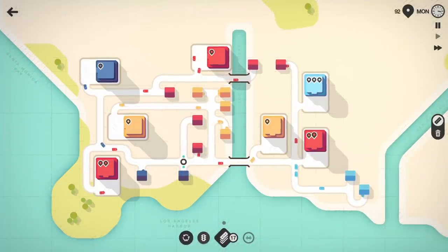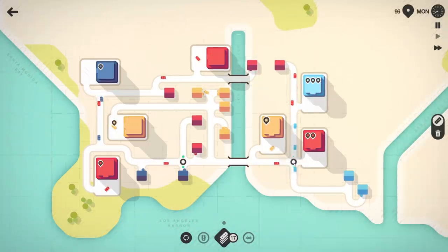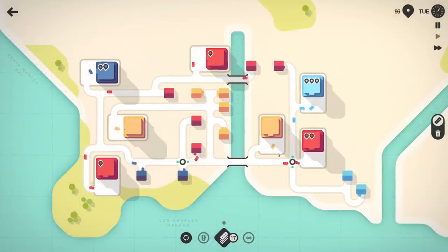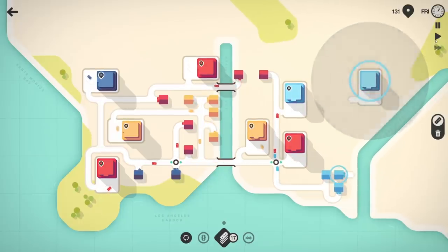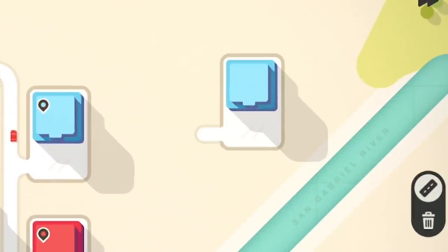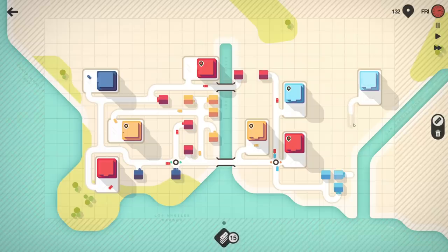We'll put a light here to keep traffic moving — anything that looks like a busy intersection gets one. We'll put one over here too. We also have roundabouts we can use. From the looks of it, nothing's getting over about one pin, which is nice.